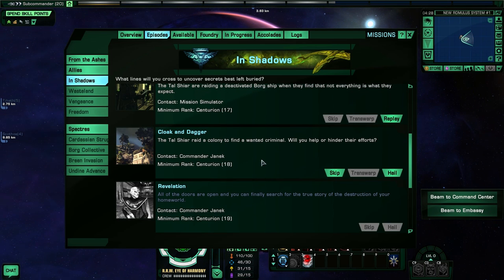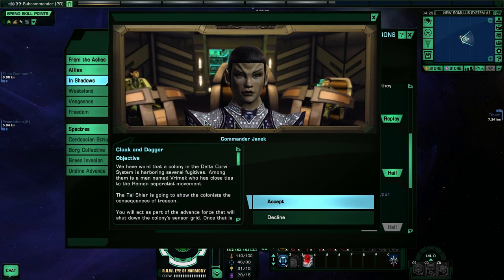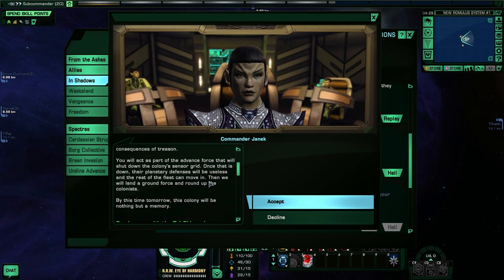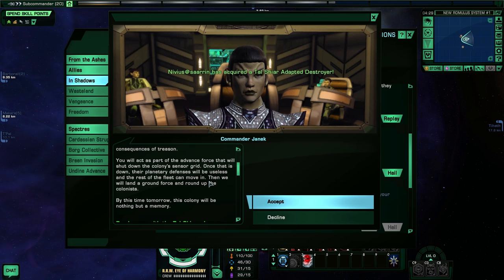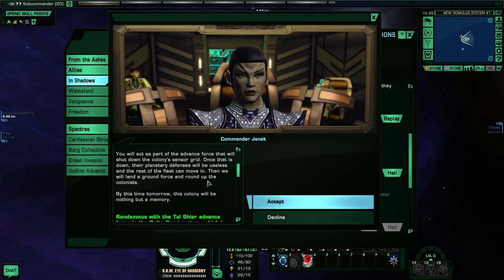It is time for the next mission: Cloak and Dagger. The Tal Shiar raid a colony to find a wanted criminal — will you help or hinder their efforts? We have word that a colony in the Delta Corvai system is harboring fugitives, including a man named Vrimic with close ties to the Romulan separatist movement. The Tal Shiar is going to show the colonists the consequences of treason. We will shut down the colony's sensor grid so the rest of the fleet can move in and round up the colonists. By this time tomorrow, this colony will be nothing but a memory.